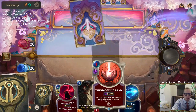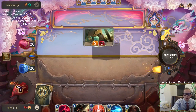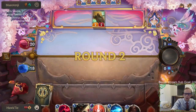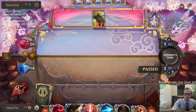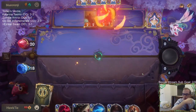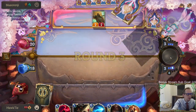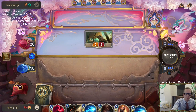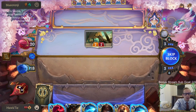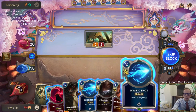They go turn two Elise - Thermogenic Beam is a good answer to turn two Elise. We also have Culling Strike, which is another good answer now. I think Ezreal's a good card, but you can't just have Ezreal as your only win condition, which is what we had with the Shadow Isles Ezreal deck before. Basically only had Ezreal that could win games in that deck, and you've got to have more than that.